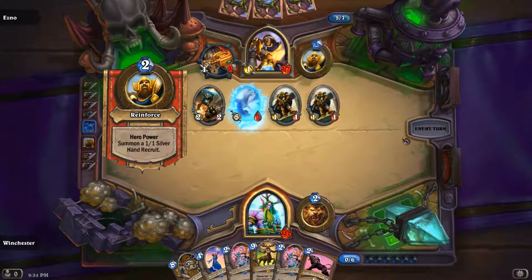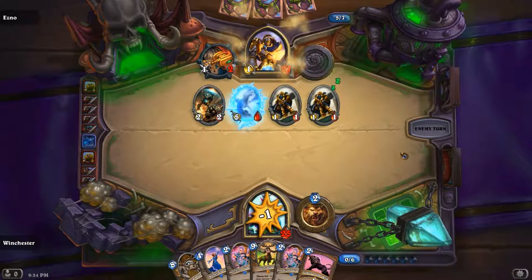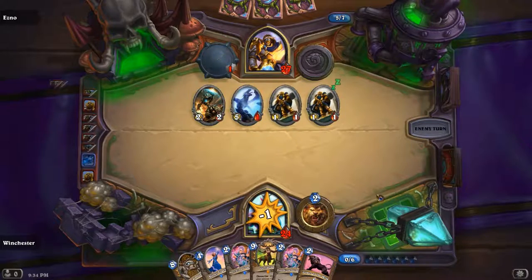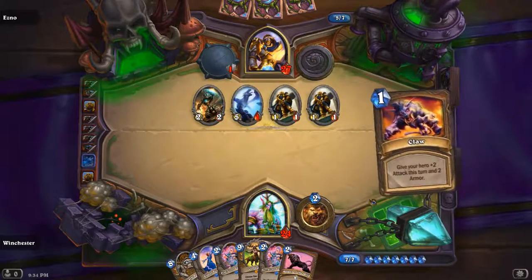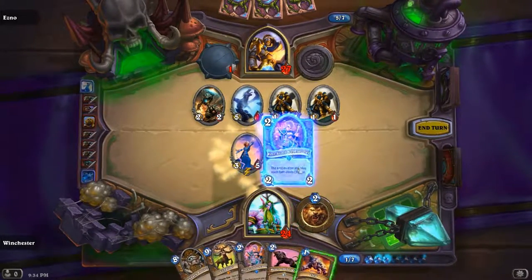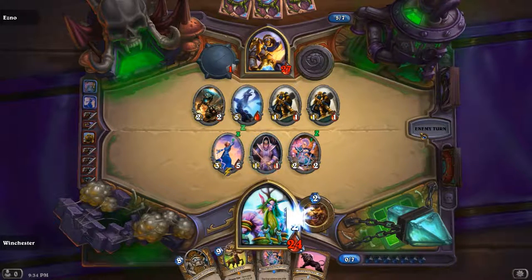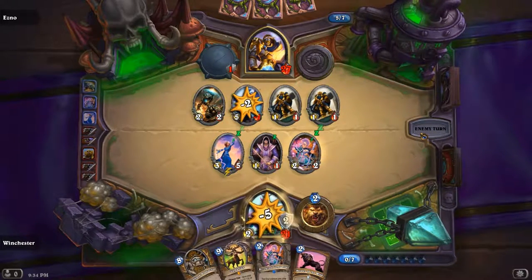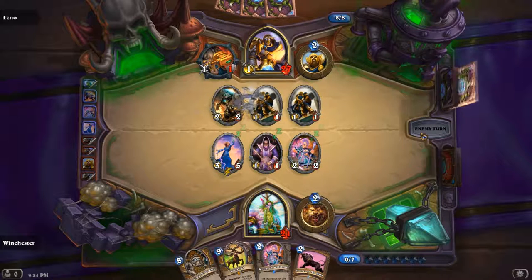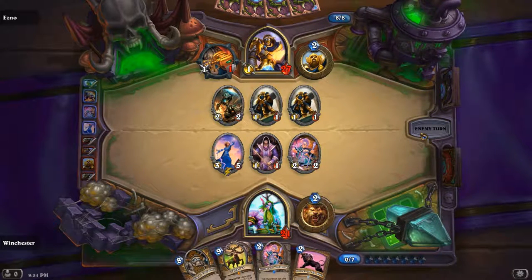If there was a 1-drop that was like a 1-2 or a 2-1, that would be so much better than a 2-2 at cost 2. That's Pint Size's Claw — kill it. At least we're back on the board now since everything I have challenges his stuff and the 2-2, so I'm going to kill his 2-2. That's always nice.